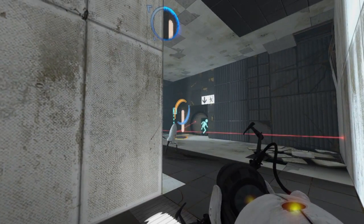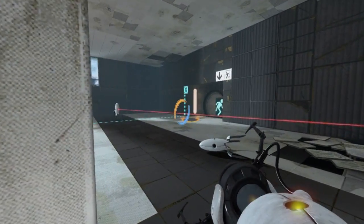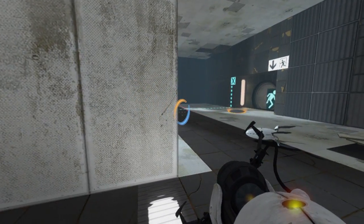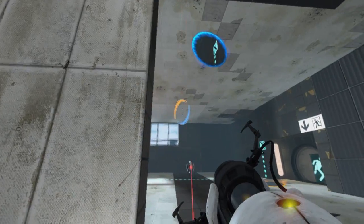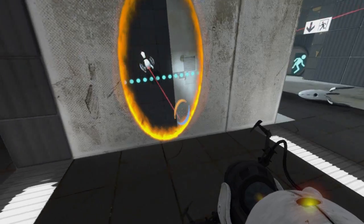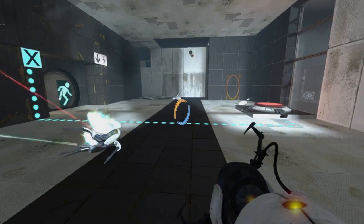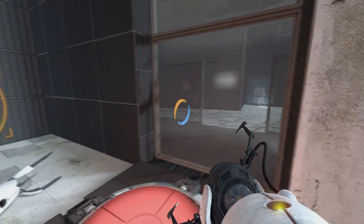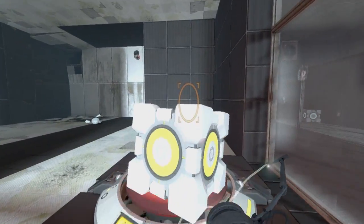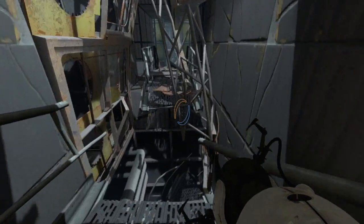Blue portal above that turret, and we can actually drop the other turret on top of it — took out two turrets at once. Just got one more turret there, and we can knock it down ourselves. We just need to grab one of our cubes, come through, drop it on the box, and take out that security camera at the same time.